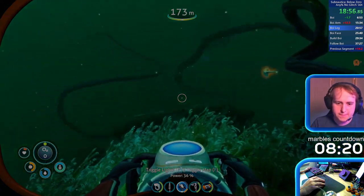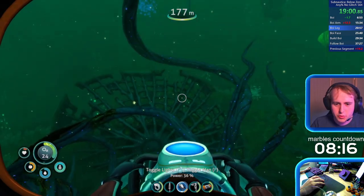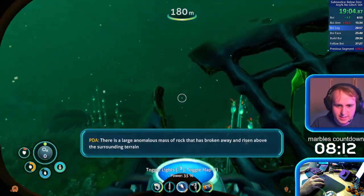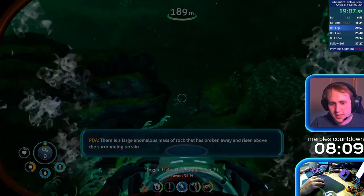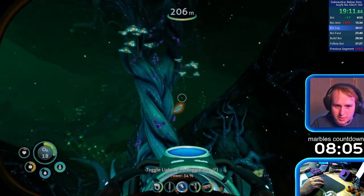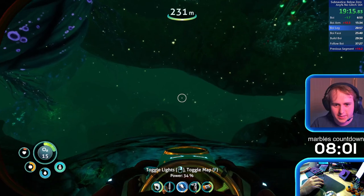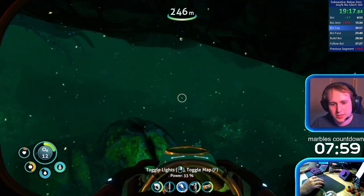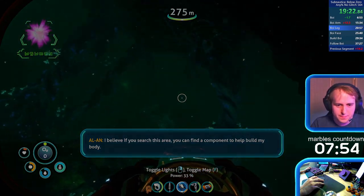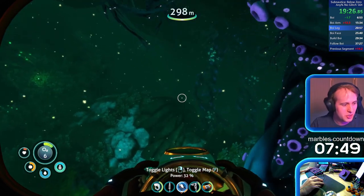So there's a little thing — you drown at minus eight, meaning you drown at eight seconds past zero. That means I can equip this O2 tank every time I'm about to drown and get those seven seconds back. But I'm not going to do that too much because it does waste a lot of time. We'll do it a little bit, just to be rude.